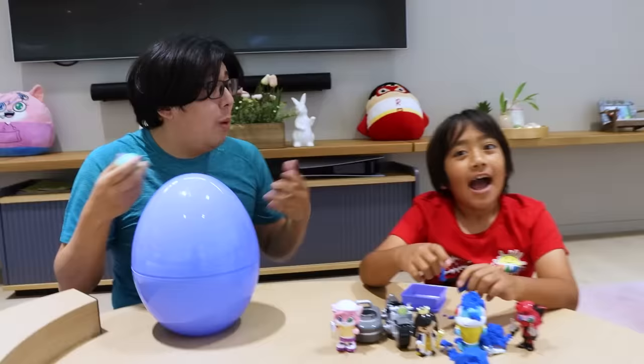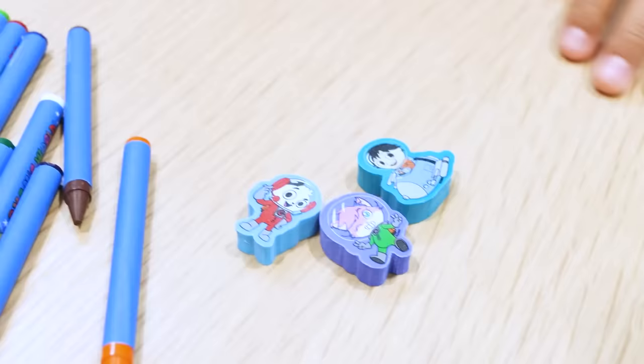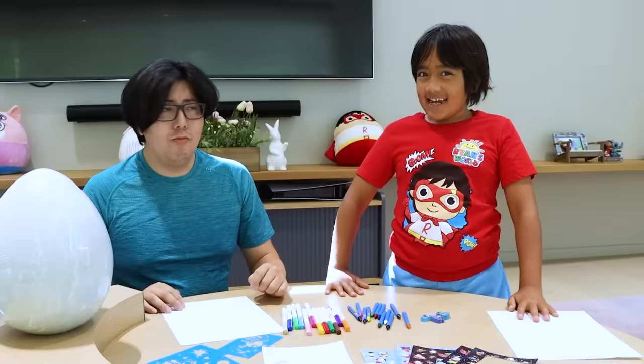Let's find out! This is the Ryan's World galaxy art egg. Let's create some art. Here's everything that's included in the art egg: some markers, some crayons, some erasers, some stickers, some coloring pages, and some stencils. Me versus you, Daddy — one minute to create the best-looking Ryan's World art. All right, it's on, Ryan! Here's three, two, one. Start the timer!